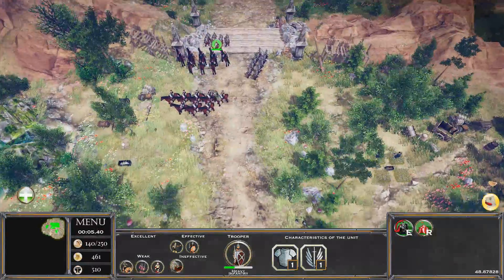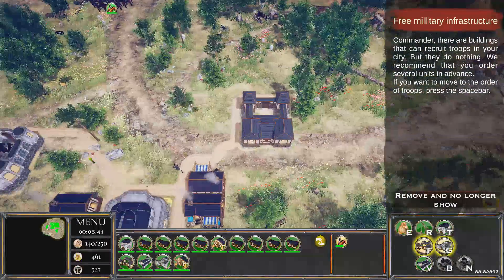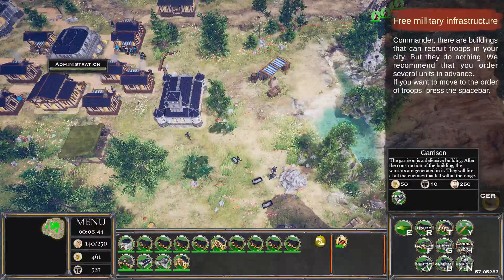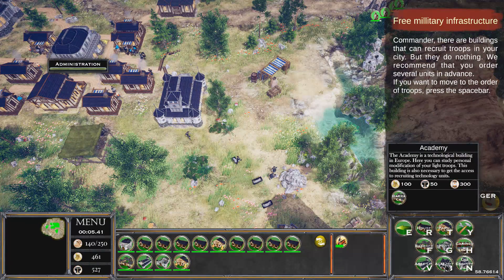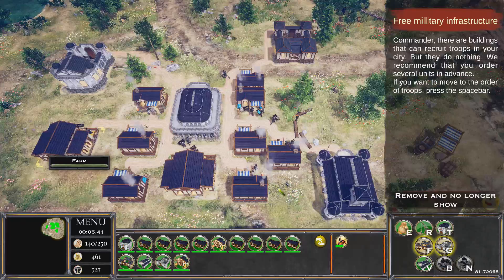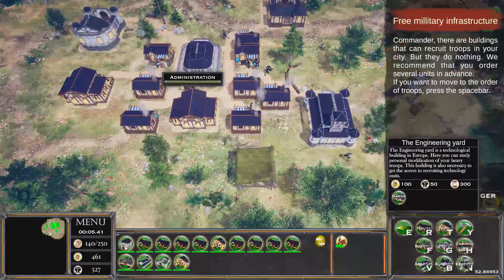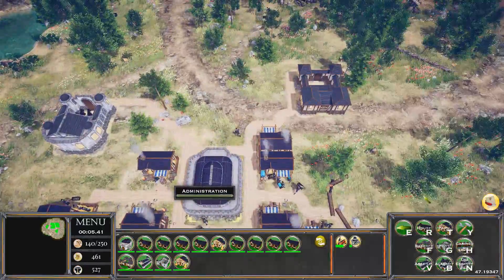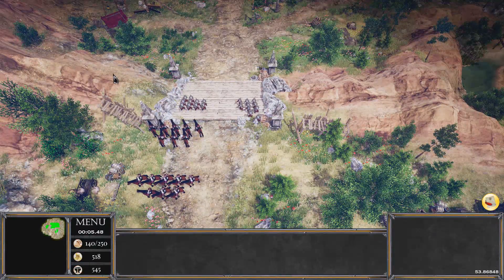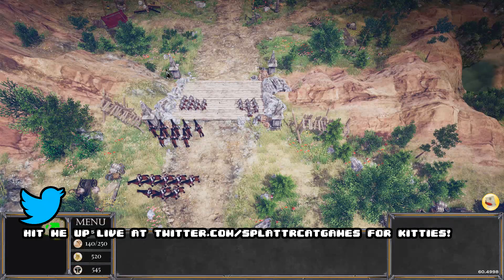Wondering how to heal units — there are healing units like priests you can use. We're reasonably well guarded. Thinking about Hussars but we need more buildings. Tried to research them — need an Engineering Yard first. Built an Engineering Yard. Getting some performance chugs but we're basically out of time for the episode anyway. My name is Splattercat, this game is Taste of Power — an early-access alpha RTS where you play as Russians or Chinese fighting each other.